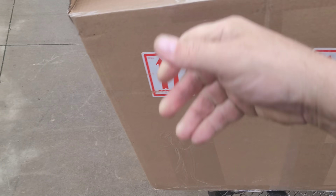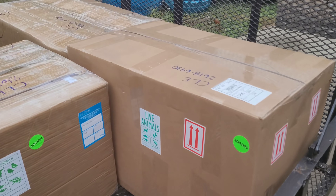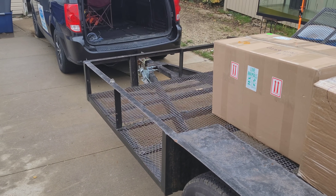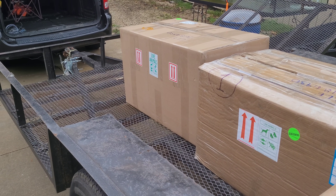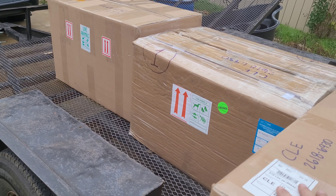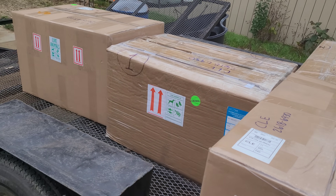There we go. Okay, we've got one, two, three, four more boxes and we will be done with the first half. We've got to let them sit in the water for about a half hour and then we're going to open them all up and start putting water in and acclimating them to our water and then releasing them. Today went a whole lot quicker and easier than yesterday — these boxes are way lighter.